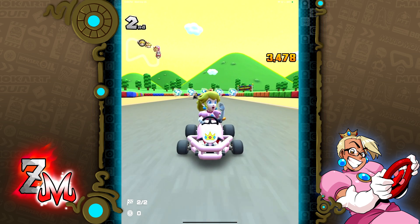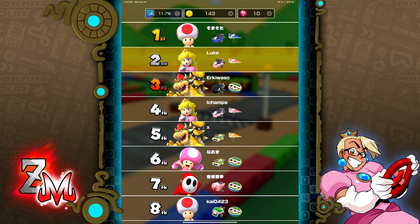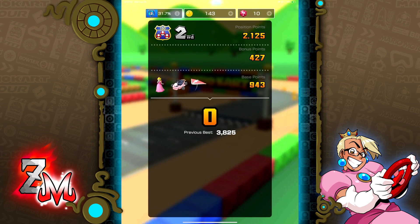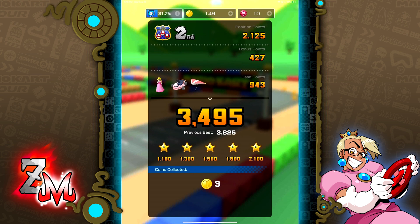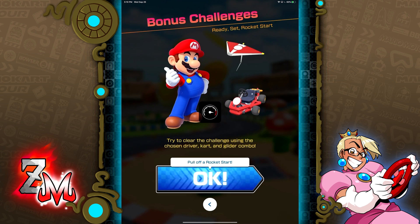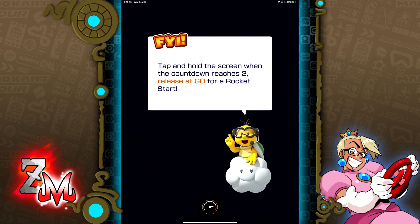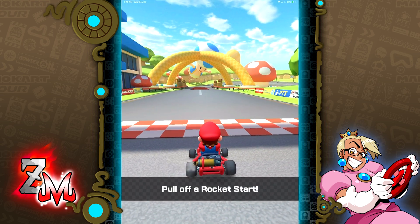It doesn't bother me where I end up because it's not shameful when you lose against actual humans — I would definitely be upset against computers, but against actual humans it makes it much more fun and exciting. Each round will be a lot different than the other. I wonder if items are going to be an issue in this game. I hope not. So far not too bad — we did kind of get screwed up by that giant Bowser shell going all over the place.